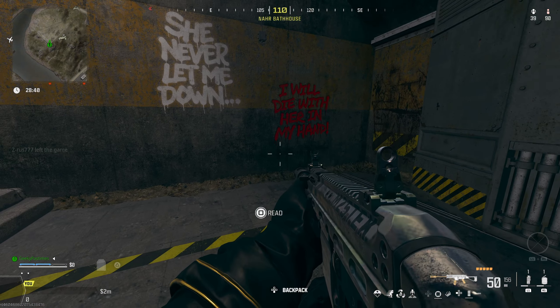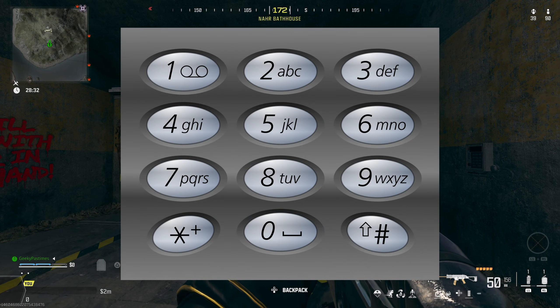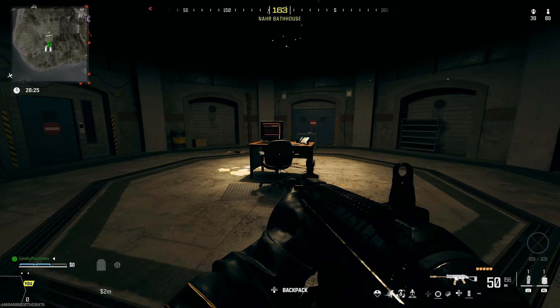The code is 72559 — it's 'Sally' if you were going to write it on an old phone keypad, like in 1991 when all of this stuff is meant to be happening. That will open up the bunker door and then you can go inside.